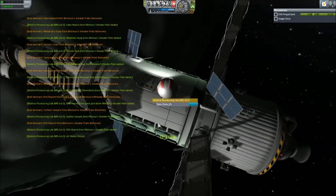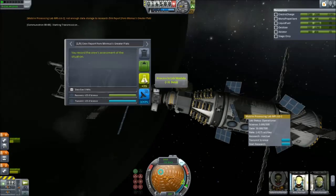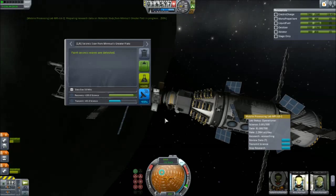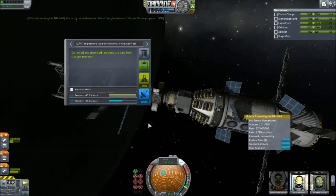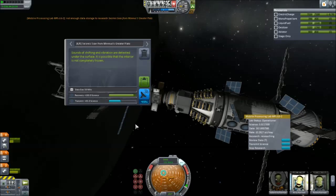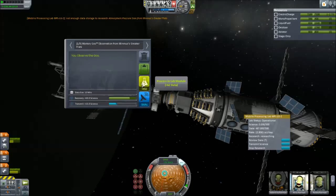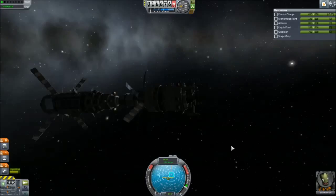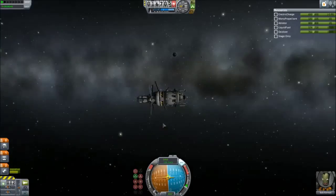Transferred all of the science over to the Science Lab and started uploading all the science bit by bit into the station. Because it's farther away from Kerbin, the experiments are actually worth more data. Instead of having just one left over with 150 data to upload, I had a couple of them left over that I still needed to upload. That's alright — it means more science in the long run.